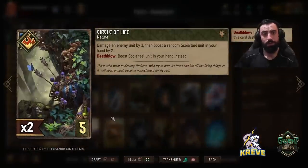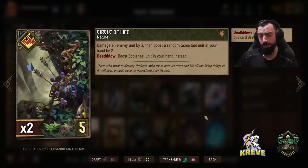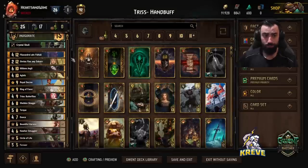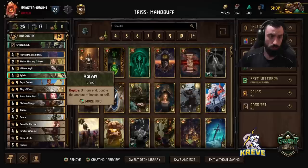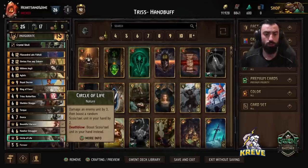Double Circle of Life — damage an enemy unit by three, boost a random unit in your hand by two. If we hit the death blow we can choose the Scoia'tael unit in our hand instead. We have targets in particular we'd like to boost, but keep in mind we really want to give the majority of our points to Aglase. It depends on your hand — if there's a good chance Torque can boost Aglase, just keep giving boosts to Torque.